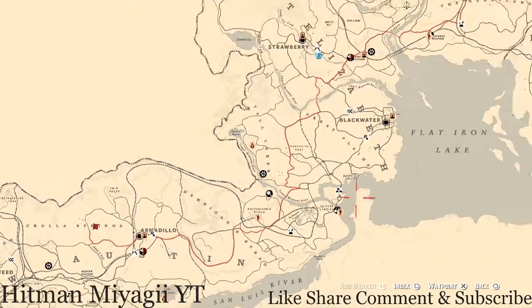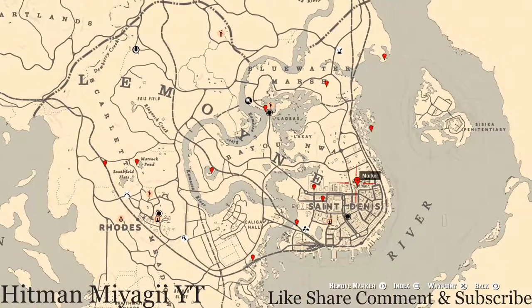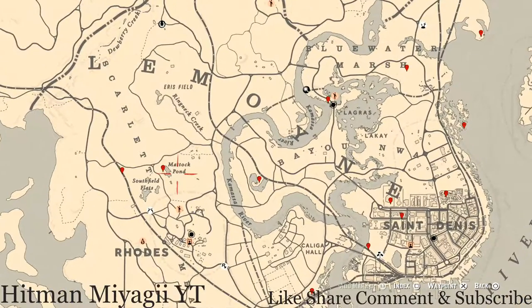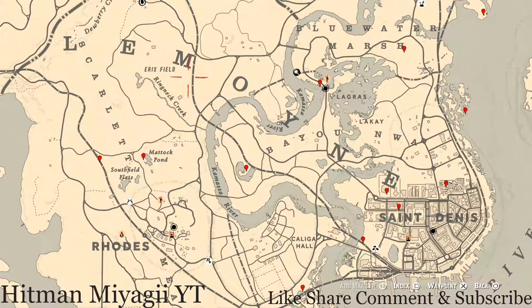Let's get to what we all came here for — the cycles for today. The cycles for Saturday August 28th are: family heirloom cycle three, all luxury cycle three, coin cycle two, arrowhead cycle one, wildflower cycle three, antique alcohol bottle cycle two, all tarot card cycle one, bird egg cycle one, and fossil cycle two.